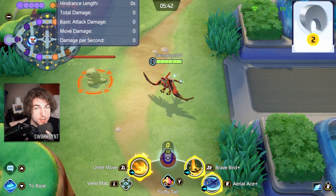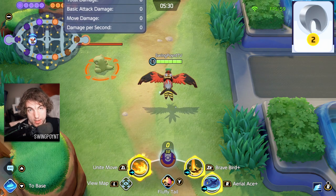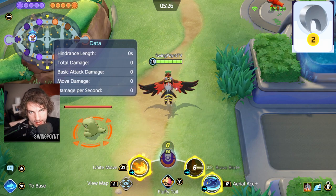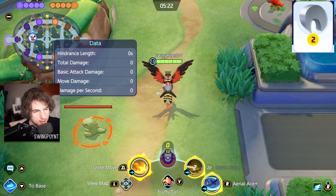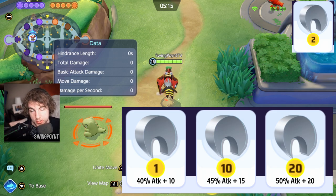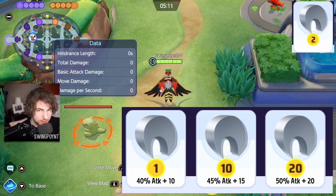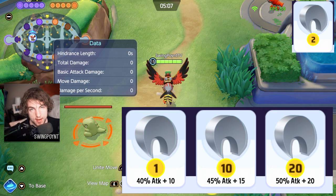Now onto the Razor Claw. It's pretty similar to the Choice Specs in that it uses bonus damage. Whenever you use an ability, your next basic attack is going to have bonus damage added to it. At level 1, it takes 40% of your physical attack plus 10 damage. At level 10, it's 45% plus 15 damage. At level 20, it's 50% plus 20 damage.